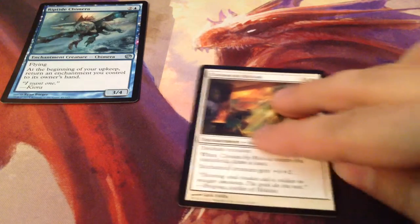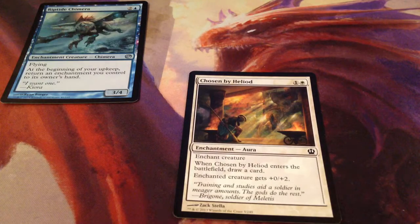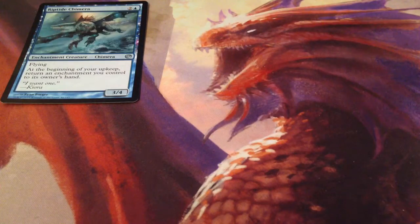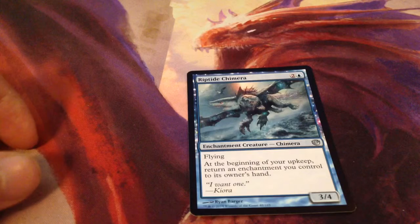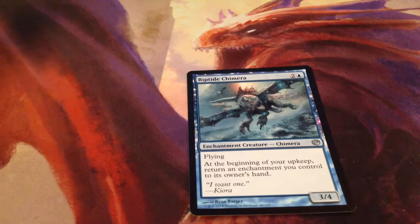Our last enchantment aura is Chosen by Heliod — 2-drop white. When it enters the battlefield, draw a card. Enchanted creature gets plus 0-2 permanently. With all of these triggering with Riptide Chimera and the rest of the constellation cards, they're really, really good because they give you a lot of draw speed.